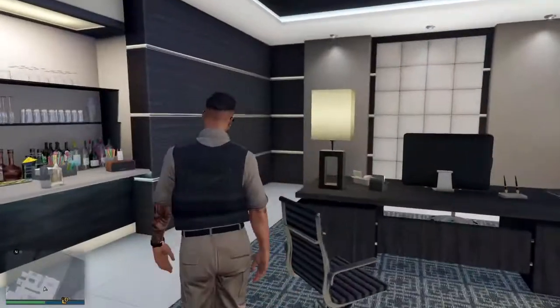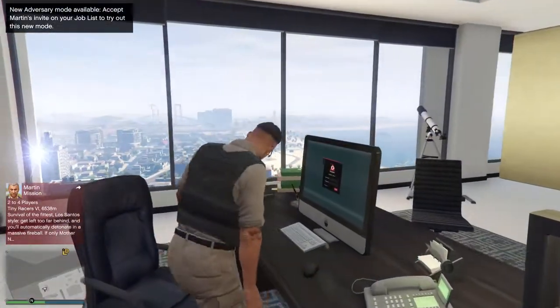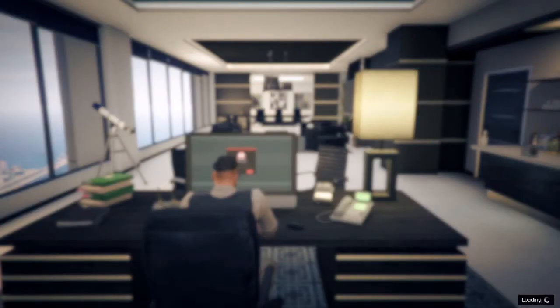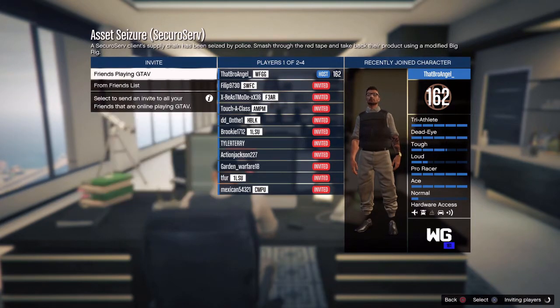Once you're done picking out your outfit, all you gotta do is go into your CEO office and start up the mission Phantom Wedge, which is a special vehicle mission. So if you're a CEO go ahead, but if you're not a CEO, ask one of your friends who is one and it will easily work for both of you guys, so you can do the glitch together and both have duffel bags.